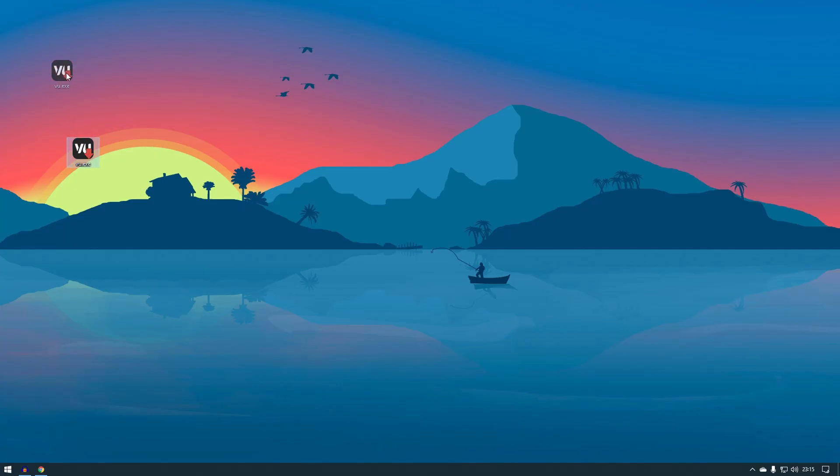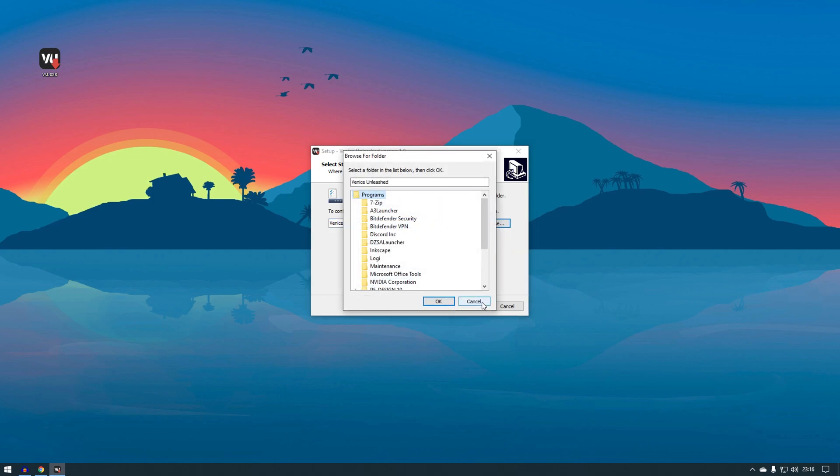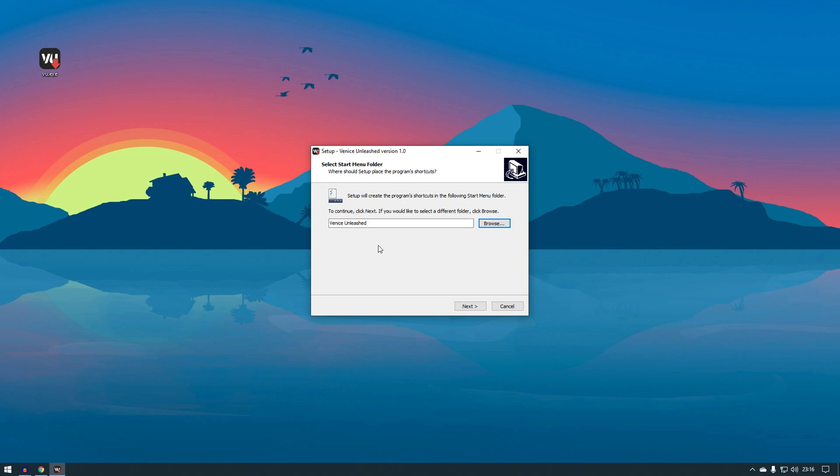Okay, mine is done. What you do is really simple — just double click on VU and it will start the installer. From here you can choose where you want to install VU, but I'll just leave it as default. Click Next, then Install, and it will start installing.